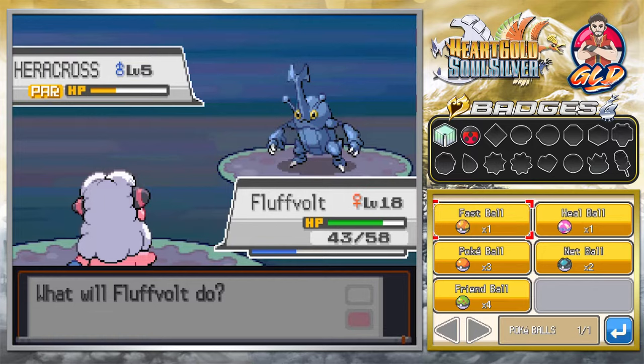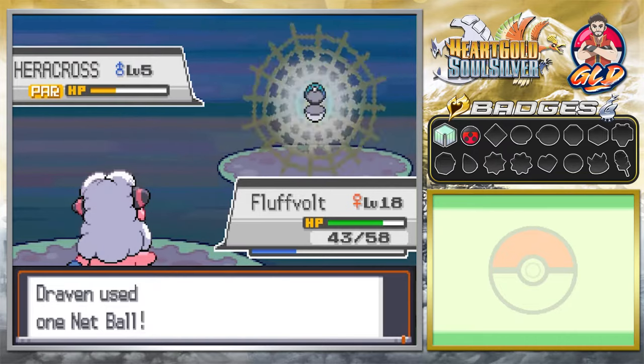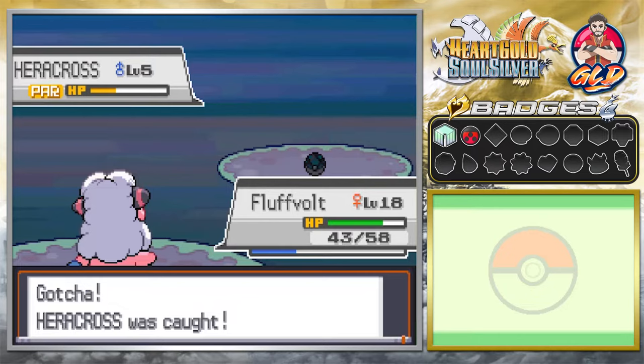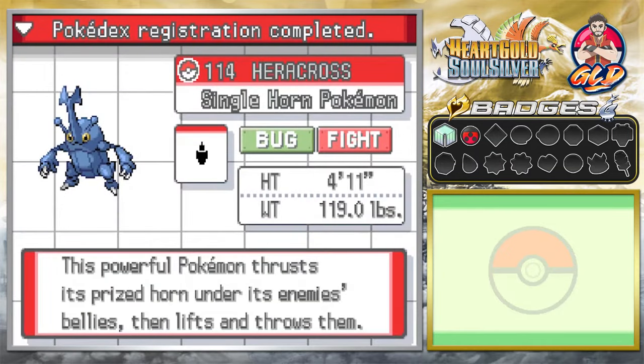I will be changing up my team every so often, so don't be too alarmed. Off screen I got myself four Friend Balls, and we also got two Net Balls — the only ones we can afford — and these work best against Bug type Pokémon. Here is Heracross, the Single Horn Pokémon, a Bug and Fighting type. This powerful Pokémon thrusts its horn under its enemies' bellies and then lifts and throws them.